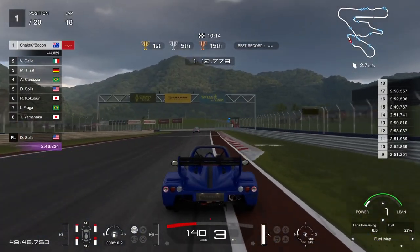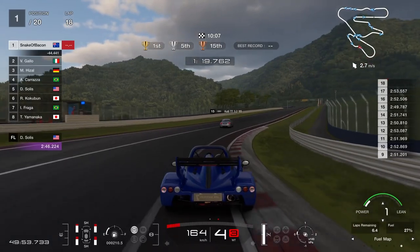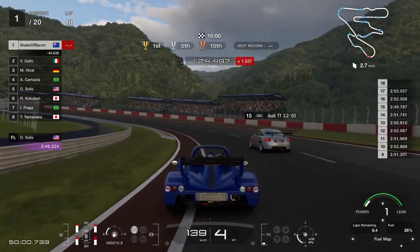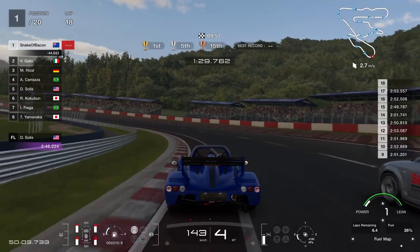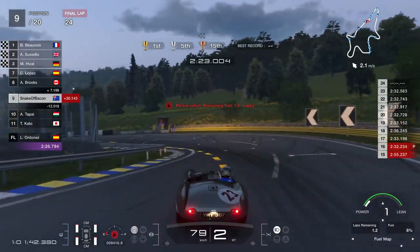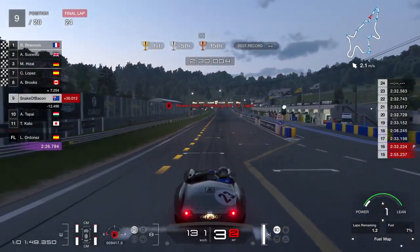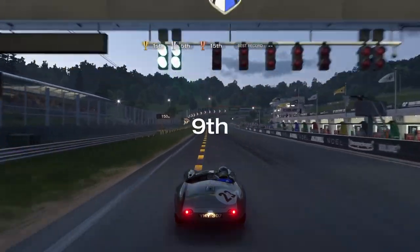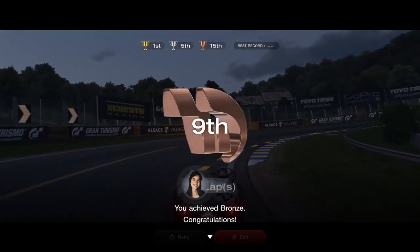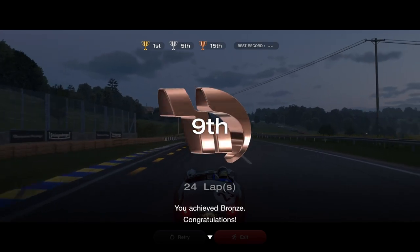The third way to make money introduced in the economy updates, besides grinding and circuit experience, is the Human Comedy — a set of eight one-hour endurance races in the missions tab. Since these are missions and not standard races, they're extra challenging. I found Kyoto pretty easy in the Radical because you don't need to pit, but all the other ones are very, very hard. And worst of all, for how difficult they are, you only get paid once if you win. If you get bronze, come back and get silver, then come back and get gold, you get the same amount as if you'd gotten gold the first time. It also pays less per hour than the easy Le Mans race — so it's difficult, unrewarding, and has no replayability.